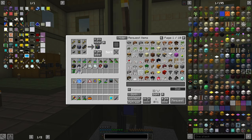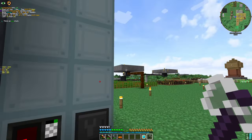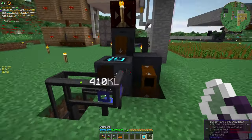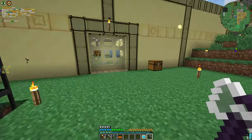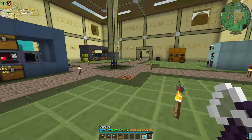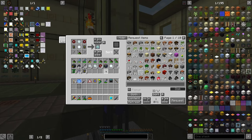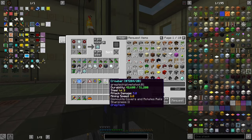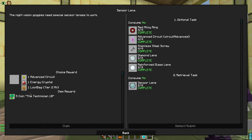And our assembly machine is ready. Small note — this is full, so the machine is shut down. Once the sensor lens is ready... this quest is ready. I will get this — it will be useful in the future.